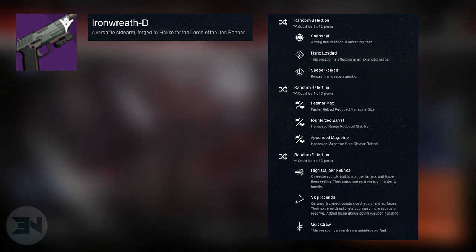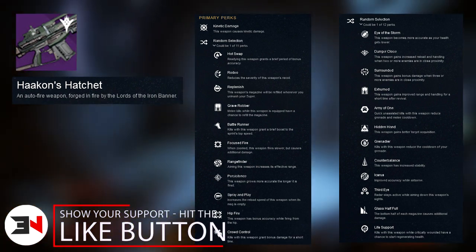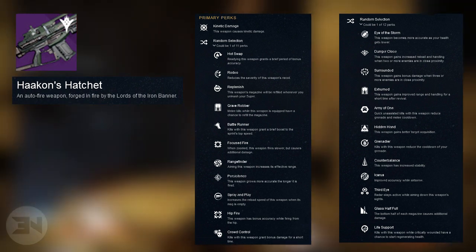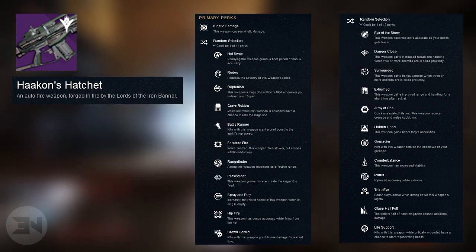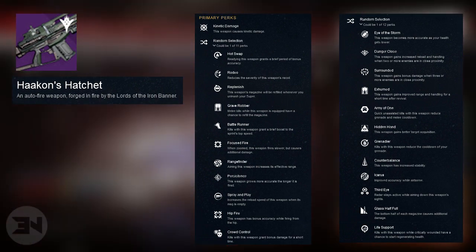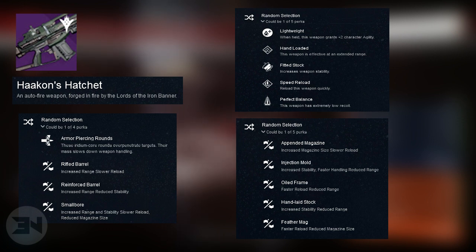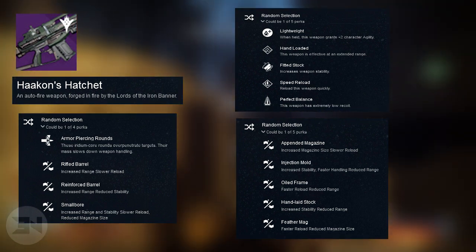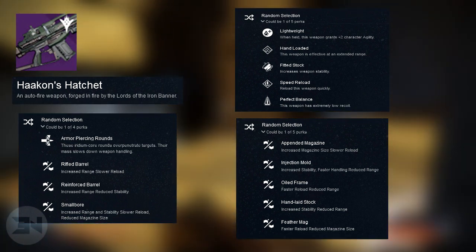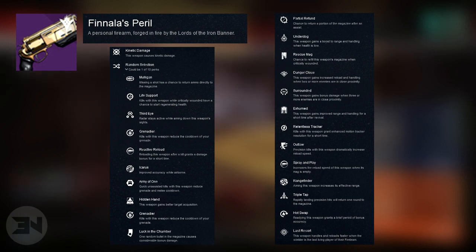We have Hackon's Hatchet, which is an auto rifle with no burn damage. The first selection perks are: Hot Swap, Rodeo, Replenish, Grave Robber, Battle Runner, Focused Fire, Rangefinder, Persistence, Spray and Play, Hit Fire, or Crowd Control. The second selections are: Eye of the Storm, Danger Close, Surrounded, Exhumed, Army of One, Hidden Hand, Grenadier, Counterbalance, Icarus, Third Eye, Glass Half Full, or Life Support. I feel like Focused Fire and Life Support are going to be really good on this auto rifle. The next perks cover various barrel and magazine options.